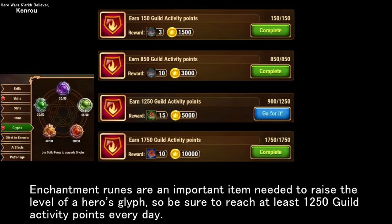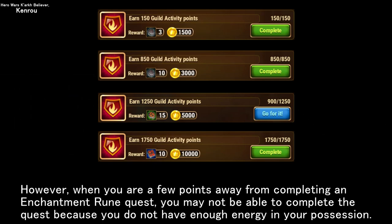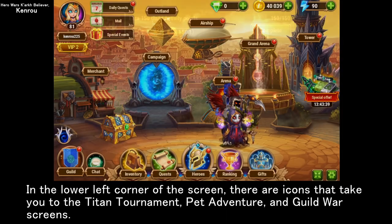Enchantment runes are an important item needed to raise the level of a hero's glyph, so be sure to reach at least 1250 guild activity points every day. However, if you are a few points away from completing an enchantment rune quest, you may not be able to complete it due to insufficient energy. If you only need a few dozen more guild activity points, you can complete the quest using the method I'm about to describe.